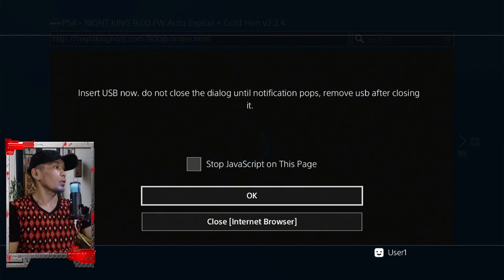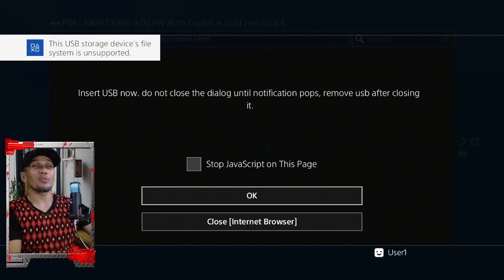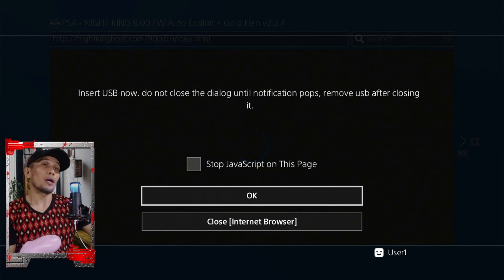I'm sure most of you are already familiar with how to activate the jailbreak or how to jailbreak your PS4. But if you haven't jailbroken your PS4 yet, I will leave a link in our description regarding the full tutorial on how to jailbreak your PS4 using the latest jailbreak, which is 9.0. Please go ahead and check that video if you want to jailbreak your PS4.